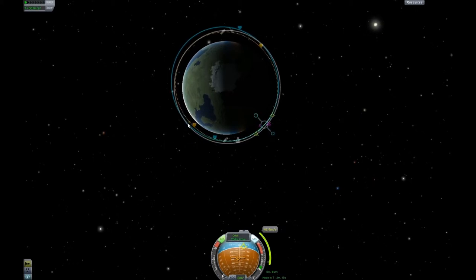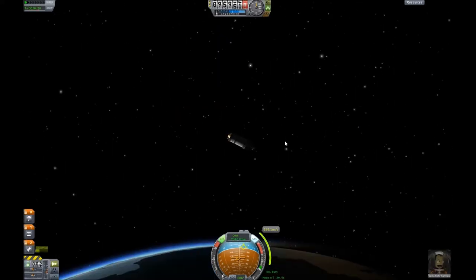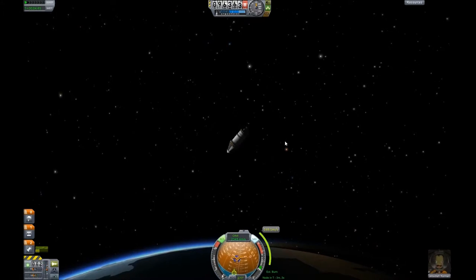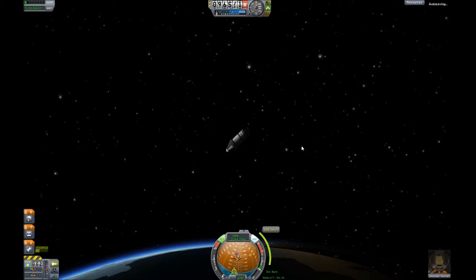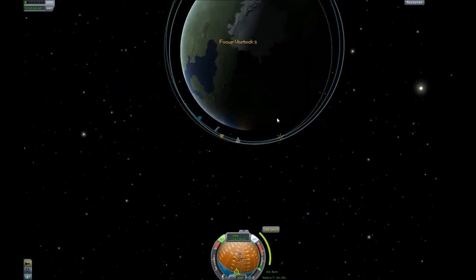Yuri Gagarin said when he came back: 'Orbiting Earth in the spaceship, I saw how beautiful our planet is. People, let us preserve and increase this beauty, not destroy it.' That's nice, isn't it? A lot of people have been to space and seen Earth from orbit and from the moon, and they've come back much more humble. I suppose it puts everything into perspective. Or Kerbin, as it is.